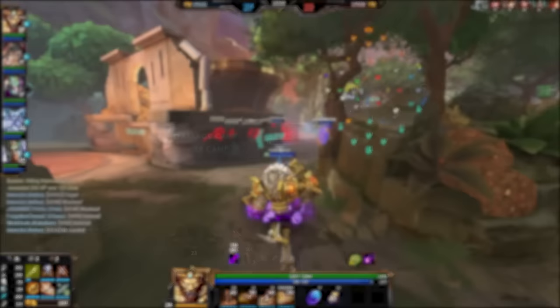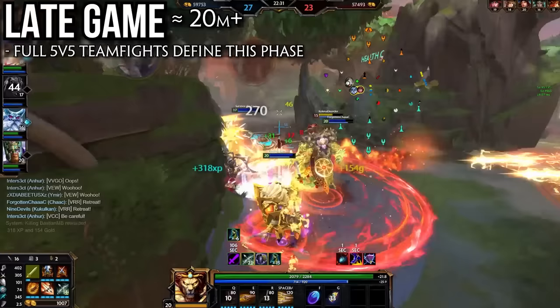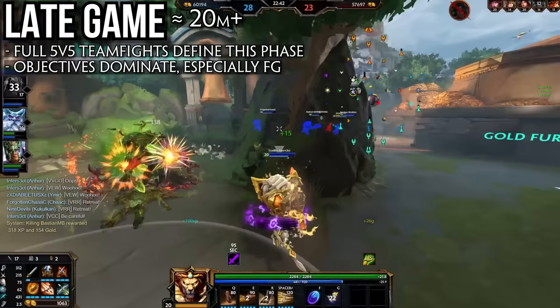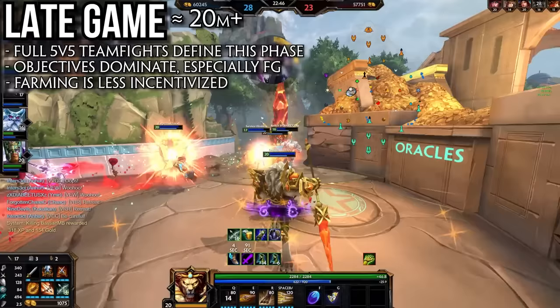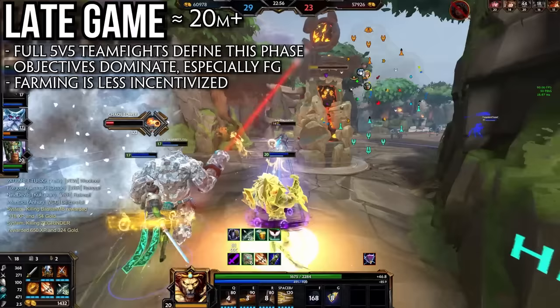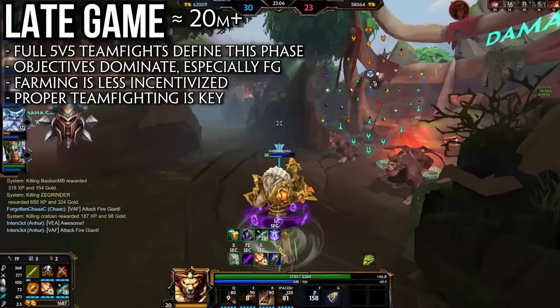Around 18-20 minutes we reach the late game. This is the phase where those full-scale 5v5 teamfights that Conquest is known for start to happen. Objectives are fully in play, especially the fire giant which becomes the focal point of the entire late game due to its game-winning buff. Most players should be approaching level 20 with around 4 items. Farming becomes much less important — XP is capped at level 20, and you don't want to be farming your lane while the enemy team takes fire giant in a 5v4. This is the time to group up, fight for objectives, and win the game. Where farming is the key to the early game, teamfighting is the key to the late game.